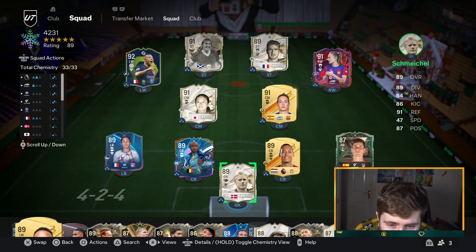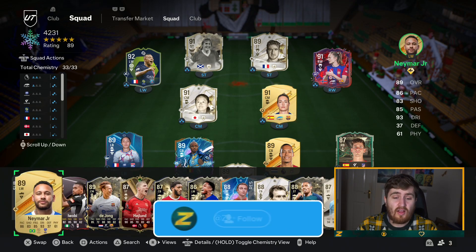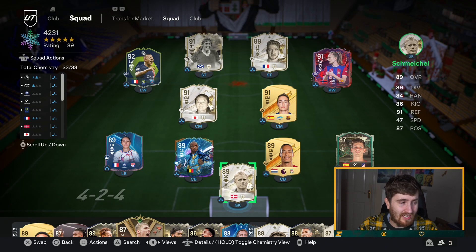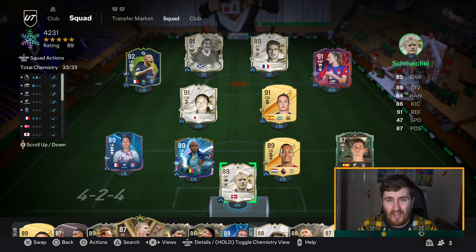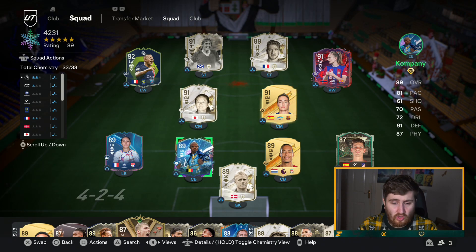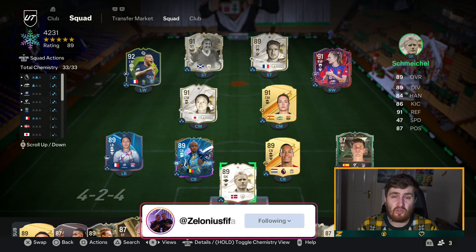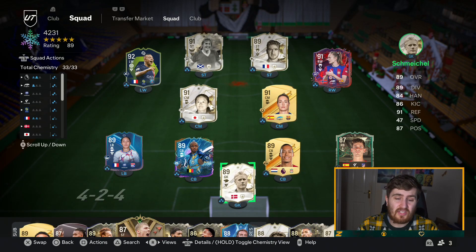In today's video we are going to be looking at one of the tried and tested best formations on FC24, and honestly just for years in Ultimate Team — the 4-2-3-1. I'm going to, as always in my tactics videos, explain it step by step, break every single part of it down, talk you through the players you want in this formation, exactly how the tactic works, what's good about it, what's bad about it.